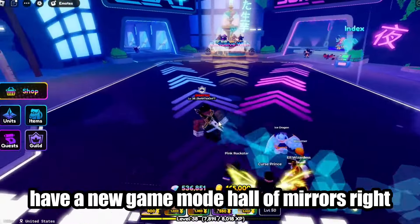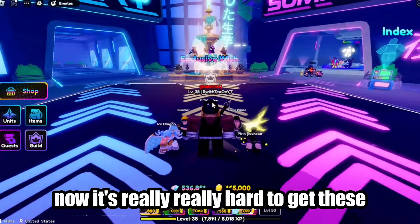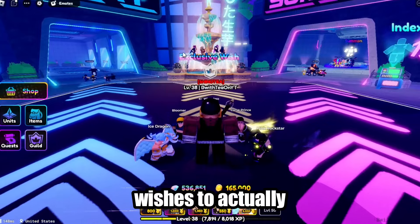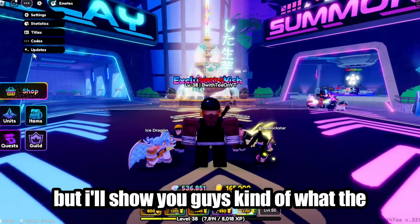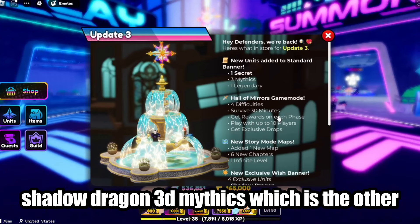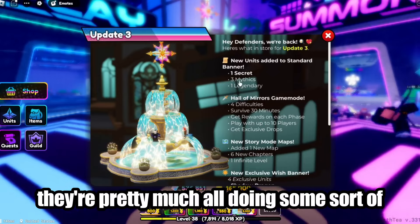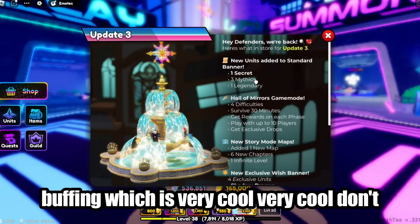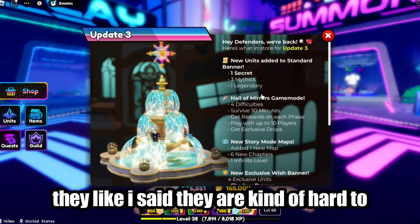We have a new game mode called Hall of Mirrors, and there's a new exclusive wish banner. It's really hard to get wishes to actually get the cool stuff in the banner. In Update 3, new units were added to the standard banner — one new secret which is Shadow Dragon, three mythics, and a legendary you can get in the regular banner. They're pretty much all doing some sort of buffing, which is cool, but they are kind of hard to get.